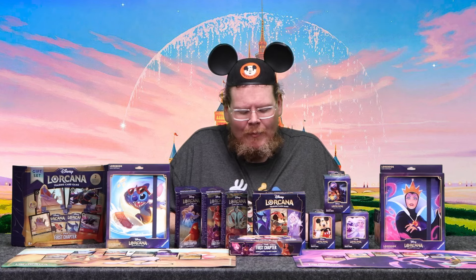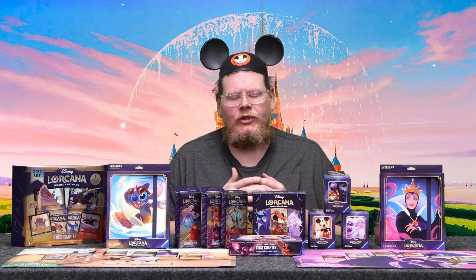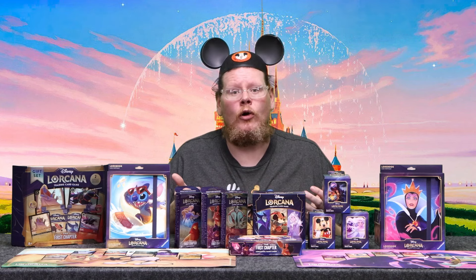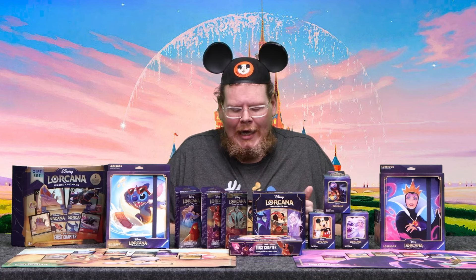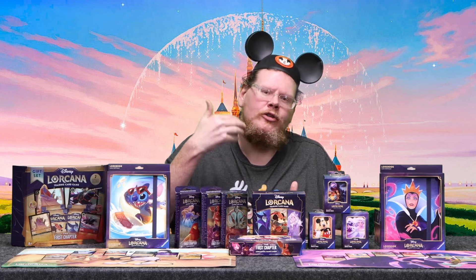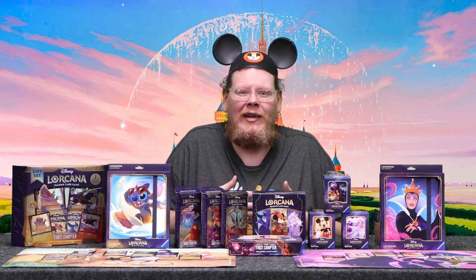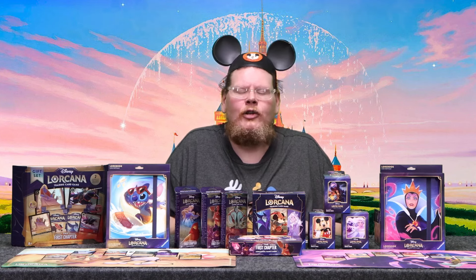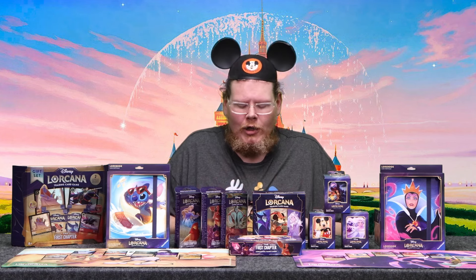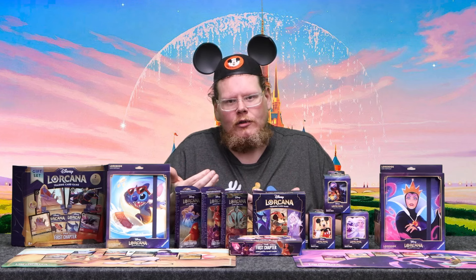A basic overview of how the game works: you are an Illuminor, summoning characters from Disney lore to complete quests. The way you win this game, as opposed to other games where you're just trying to damage your opponent and take away their life, Disney's completely doing it different. You are questing for lore. The way you win is by getting 20 lore — you get lore by summoning characters out and sending them on an adventure to collect lore.